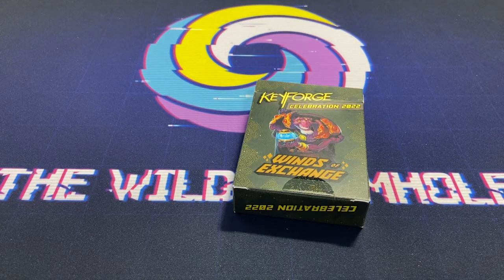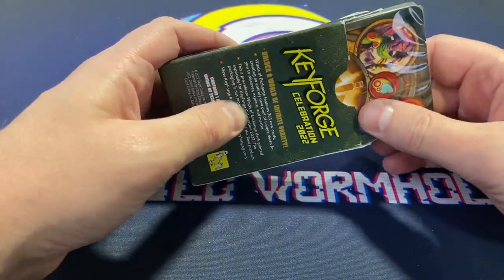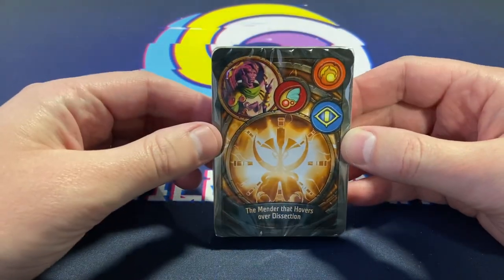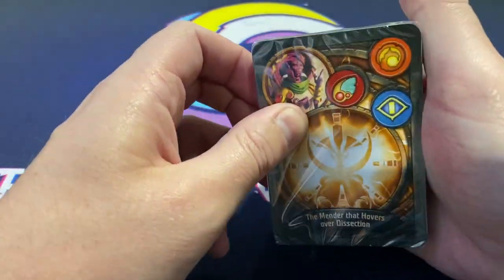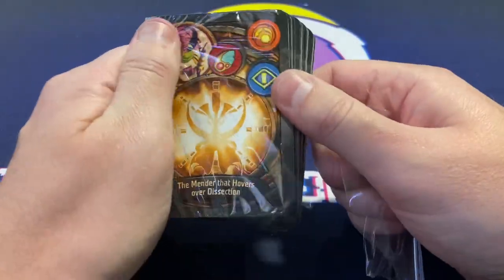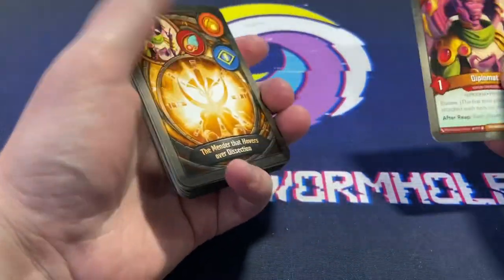Alright wormhole fans, we are back with a Winds of Exchange keyboard celebration deck opening. Let's see what we've got in store. We've got the Mender that Hovers Over Dissection — what a weird little deck. We've got Robnar, Ecuadon, and Sanctum again — pretty cool little art. And we've got the Ecuadon token. Let's see what we've got, deck list over here.